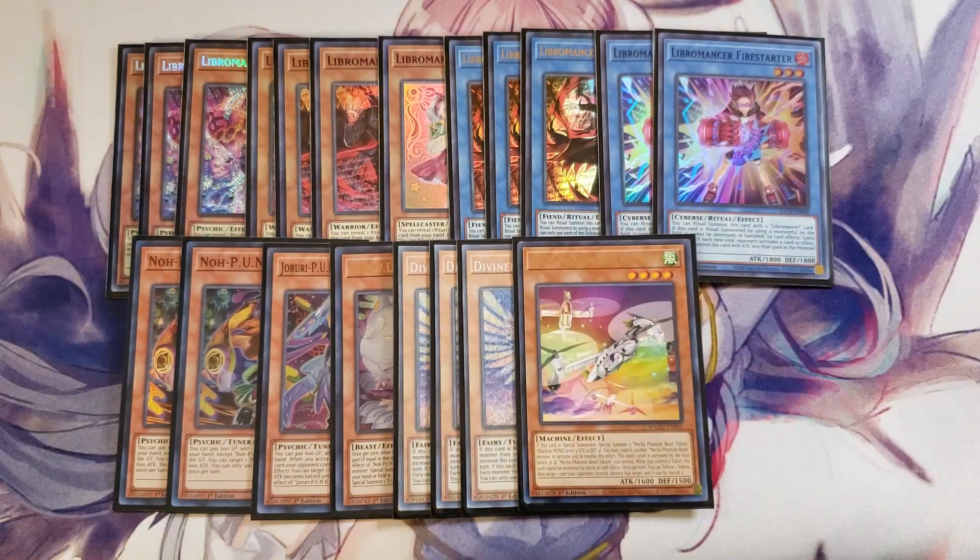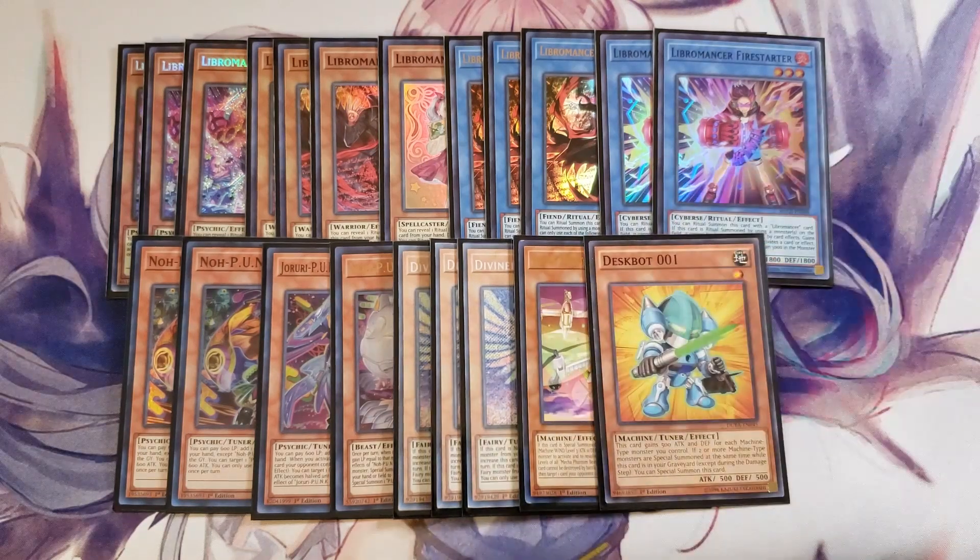Cult Wing combos very well with your copy of Auroradon to give you two more tokens on your side of the field. And if you have Despot 01 in the graveyard, it will actually bring Despot 01 back to your side of the field. We are playing a single copy of Despot 01 to special summon off our copy of Needlefiber. So that's it for the monsters — let's get into the Hand Traps.